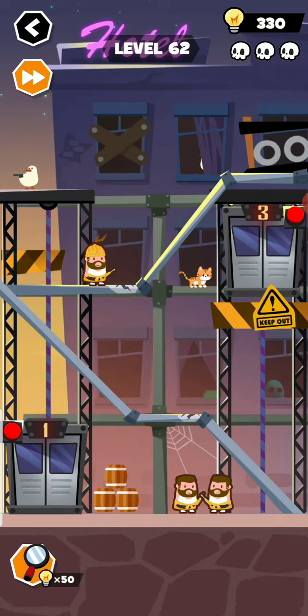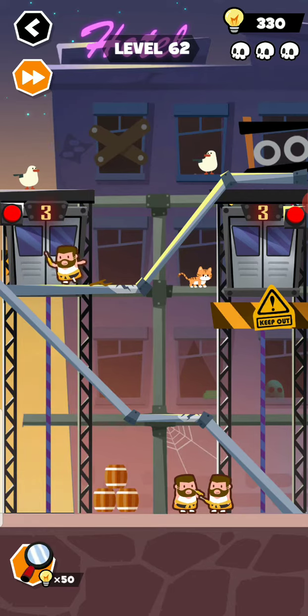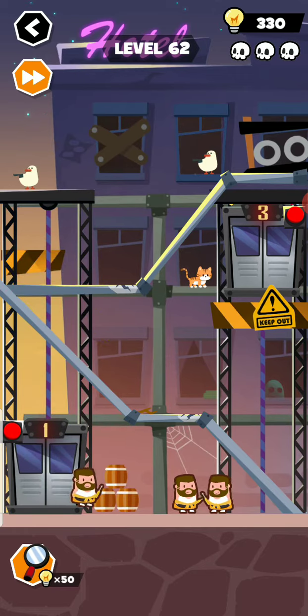First of all you see a window — move to the right side. Press on the bird. Then you see a lift, press the red button. Then you see another lift on the right side, press the red button again.